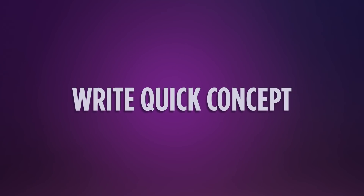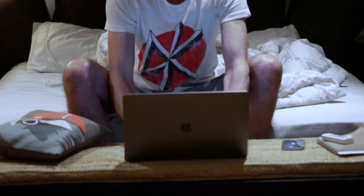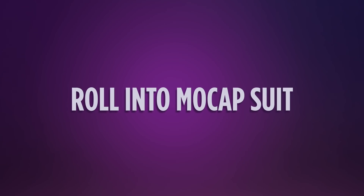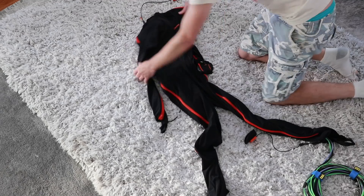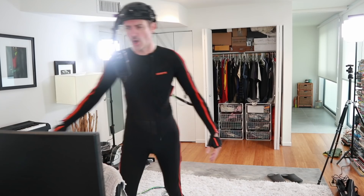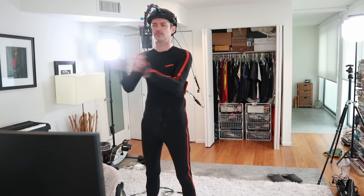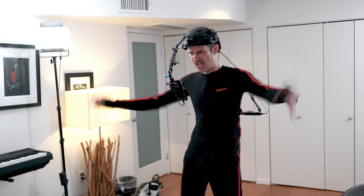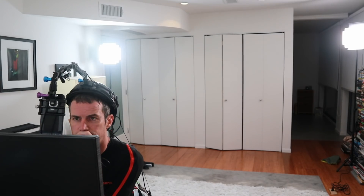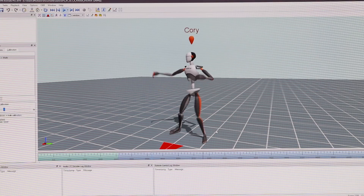So without further ado, let's jump in and do this baby. I'm going to start with whipping up a quickie skit, hopefully something reasonably watchable. Then I'm going to jump into the XN suit with the iPhone 10, and from there record all the different character performances using Sequence Recorder — again, hopefully reasonably watchable.